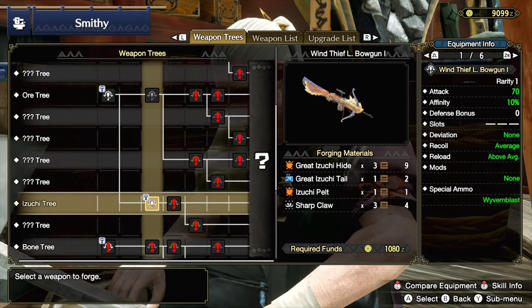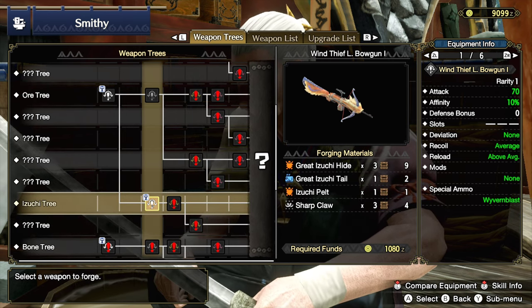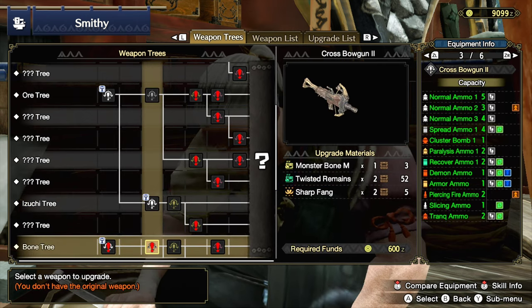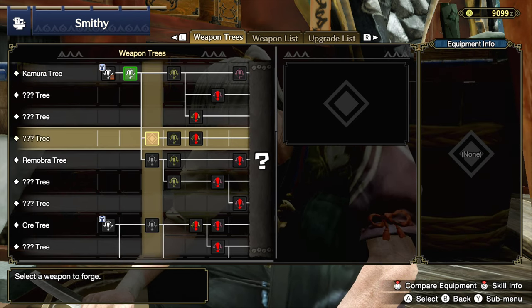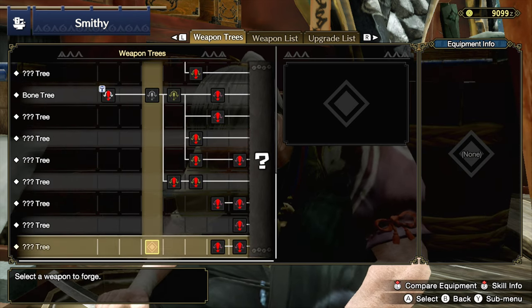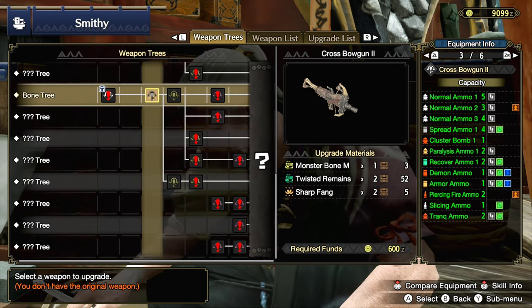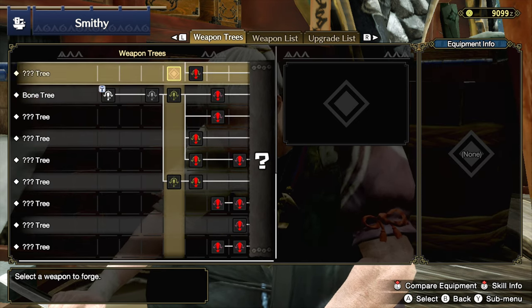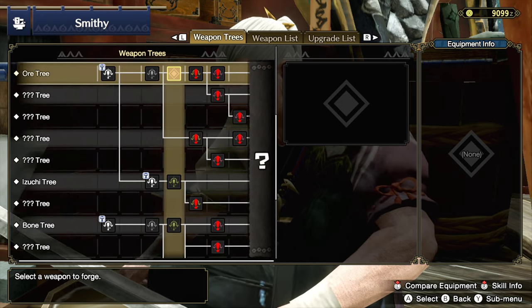The only reason I'm looking at the Great Izuchi set is because it matches our armor, and that's literally it. I'm not sure what a good piercing set would be. I don't know enough about the bowgun stuff to really be able to do it, but I kind of want to try some more piercing things. Okay, it's starting to look like everything's coming up Great Izuchi. It makes sense — it's a stabby boy.